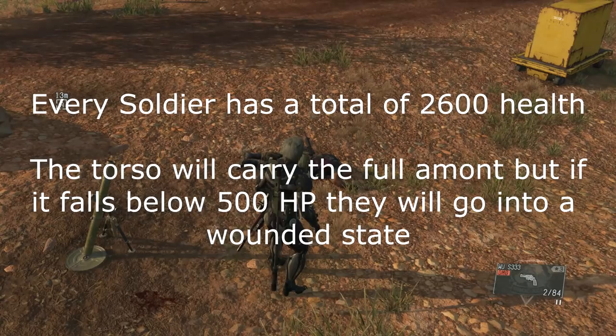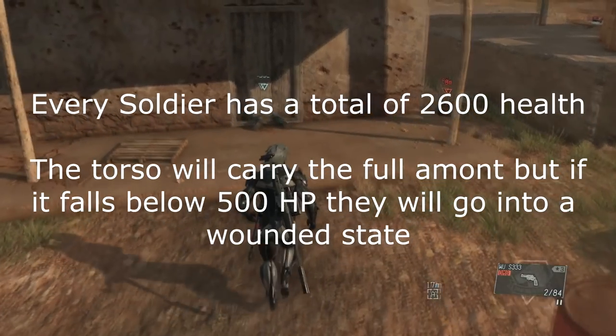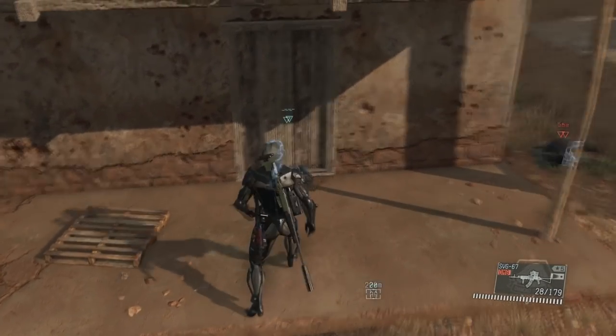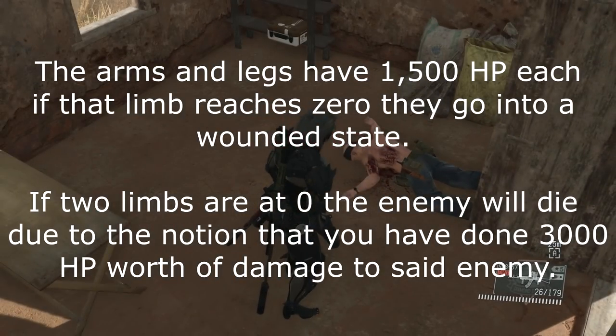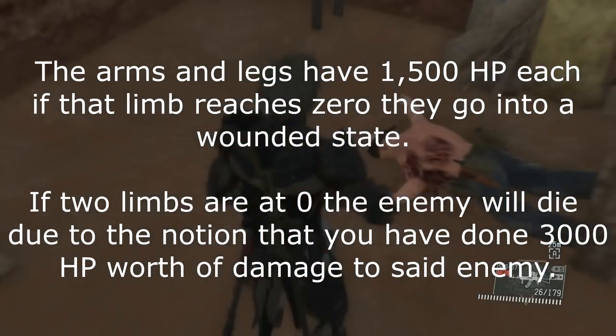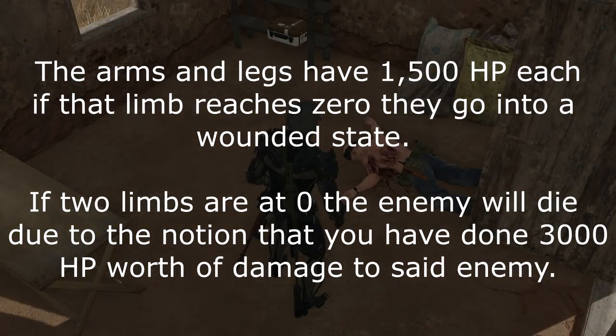It turns out that every enemy has 2600 health total, and every individual body part has its own health. However, the torso has the full 2600 health. But if you were to get that down to 500, they will go down into a wounded state, which is what you guys are looking at right now. Both arms and legs have 150 health, and if that health reaches zero, they go into that wounded state.